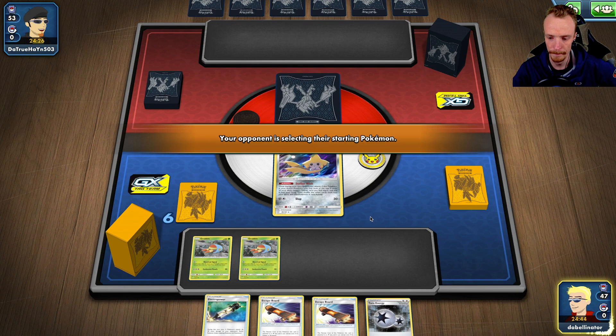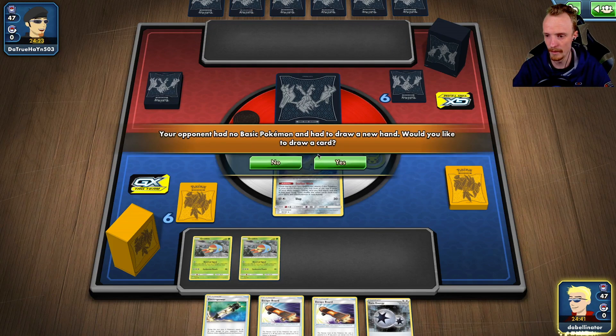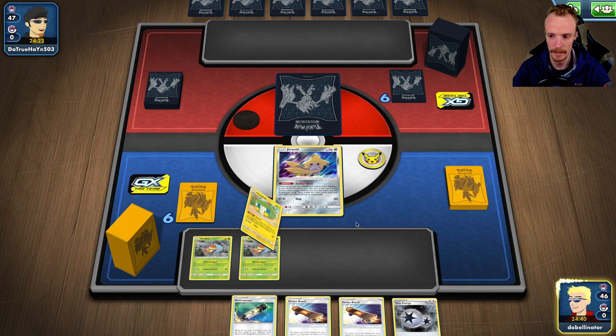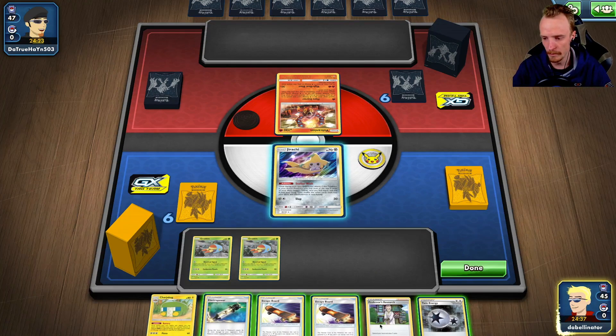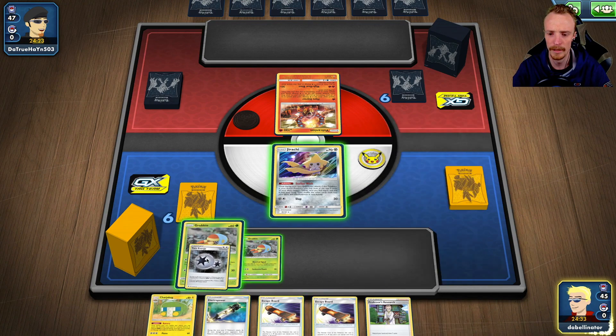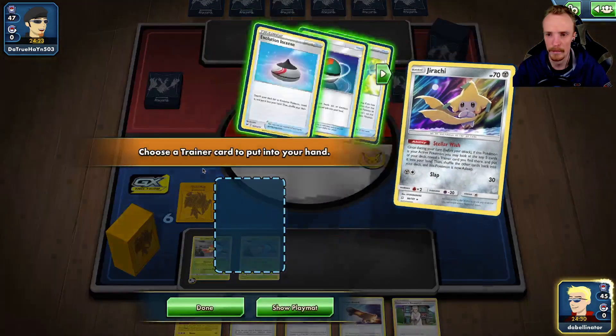This is a decent first starting hand. We need a draw supporter. The one thing I don't like — I'm still up in the air about whether I like Professor's Research in evolution decks in general. But this is a really good Research hand; I've had some really awkward hands where Research just feels so bad.